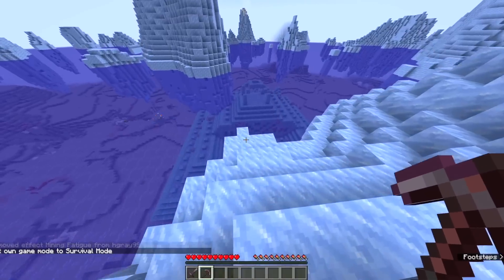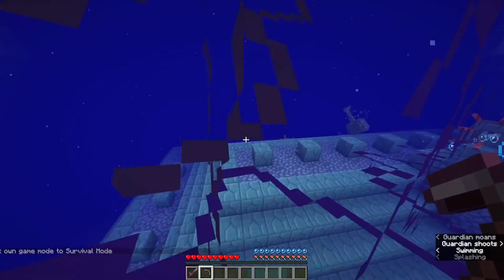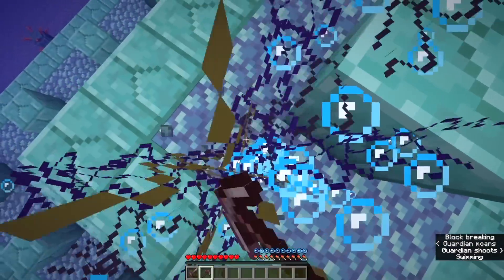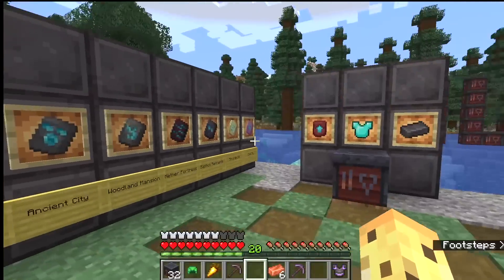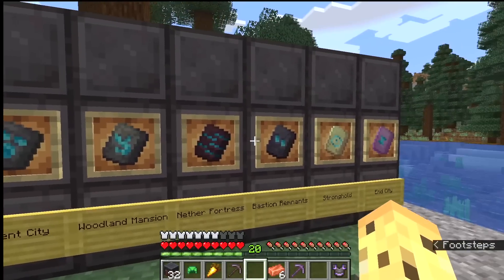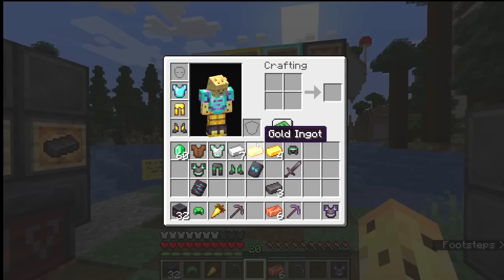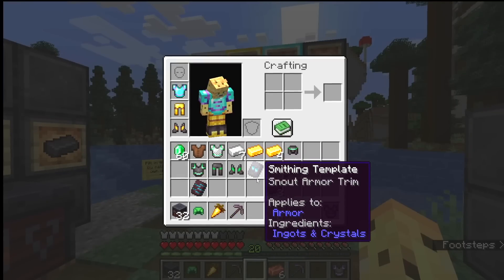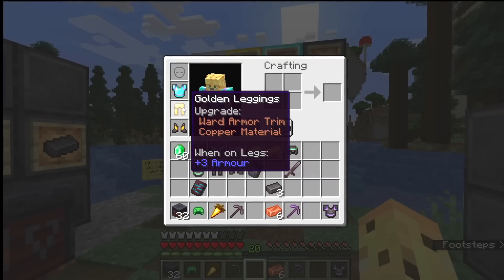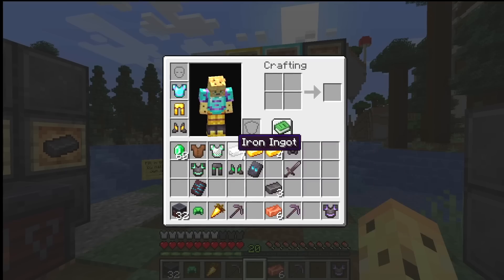Exploring the ocean monuments now has an extra piece of purpose because maybe you want to find one of these pieces. They've added not only 11 armor trims and 10 different ways to customize them, but we've got every single type of chainmail armor, every single type of gold armor, every single type of diamond, every single type of netherite armor, as well as every single type of iron armor.